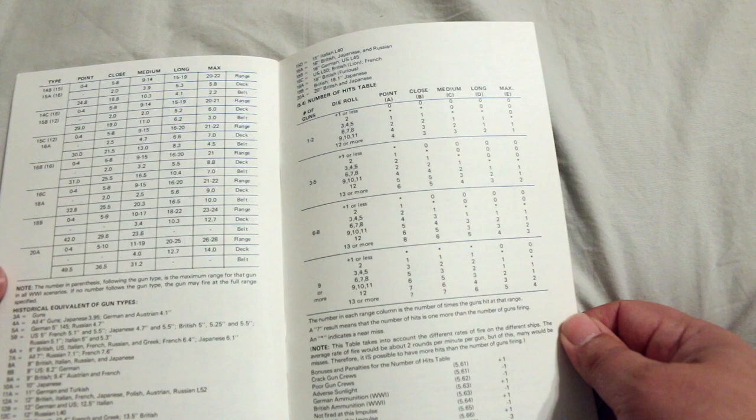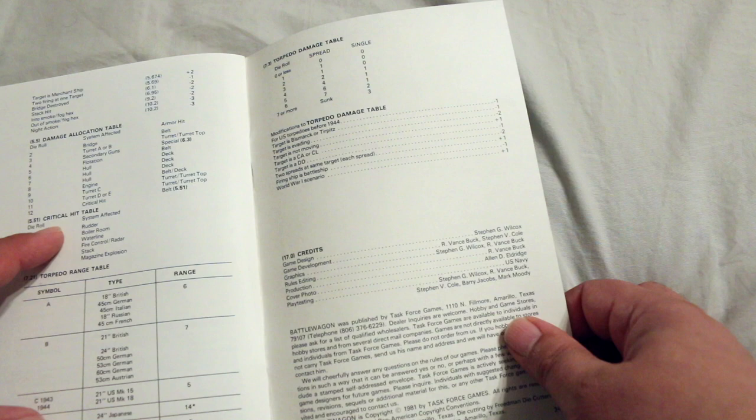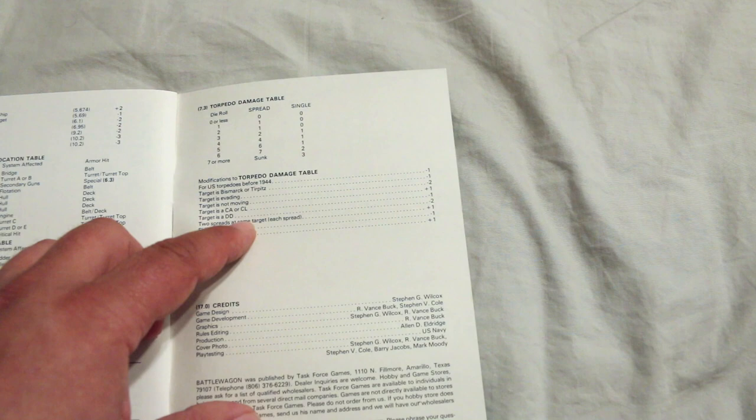And here are the charts: gun range and penetration chart, number of hits table, damage allocation table, critical hit table, torpedo range table, torpedo damage table, and modifications to torpedo damage table — so modifiers for that. And here's the credits.